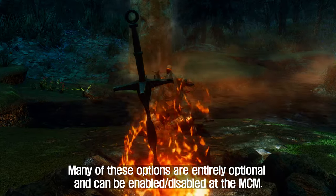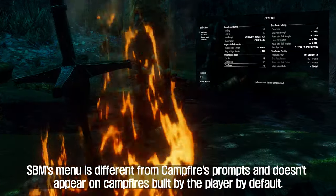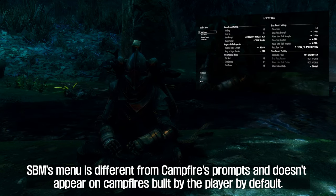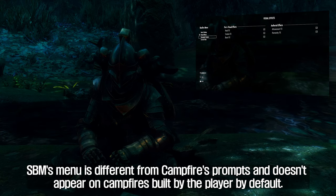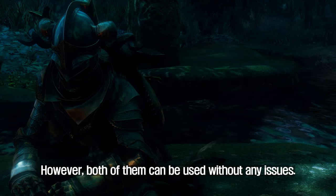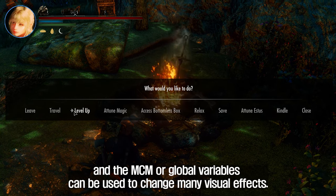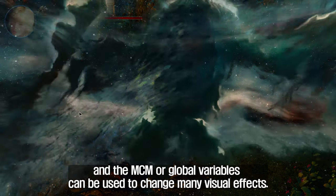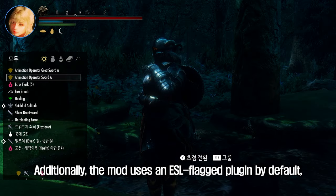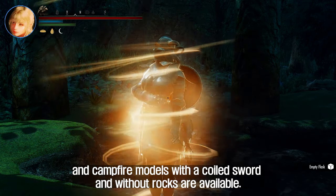Many of these options are entirely optional and can be enabled or disabled at the MCM. SBM's menu is different from campfire's prompts and doesn't appear on campfires built by the player by default. However, both of them can be used without any issues. The mod's main features are customizable, and the MCM or global variables can be used to change many visual effects. Additionally, the mod uses an ESL-flagged plugin by default, and campfire models with a coiled sword and without rocks are available.